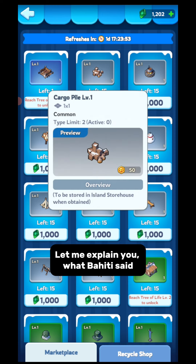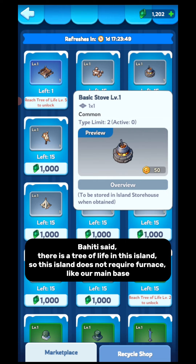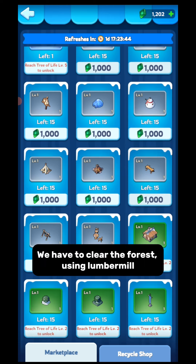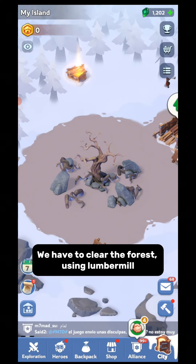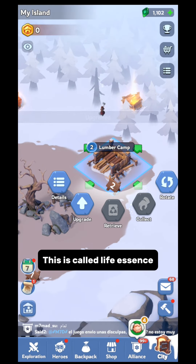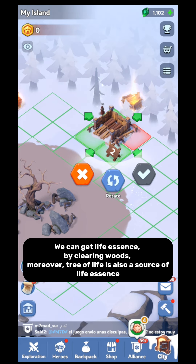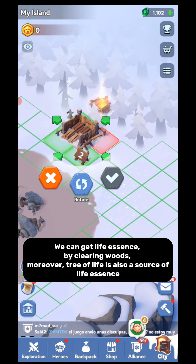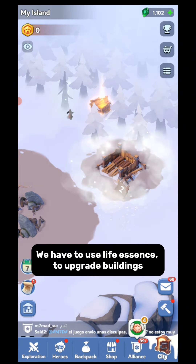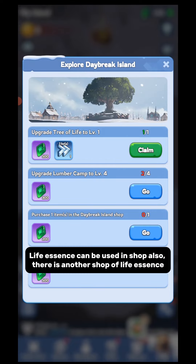Let me explain what Tahiti said. There is a Tree of Life in this island, so this island does not require a furnace like our main base. We have to clear the forest using a lumber mill. There is a green color stone obtained in this island — this is called life essence. This is the currency of this island. We can get life essence by clearing woods. Moreover, the Tree of Life is also a source of life essence. We have to use life essence to upgrade buildings. Life essence can also be used in the shop.